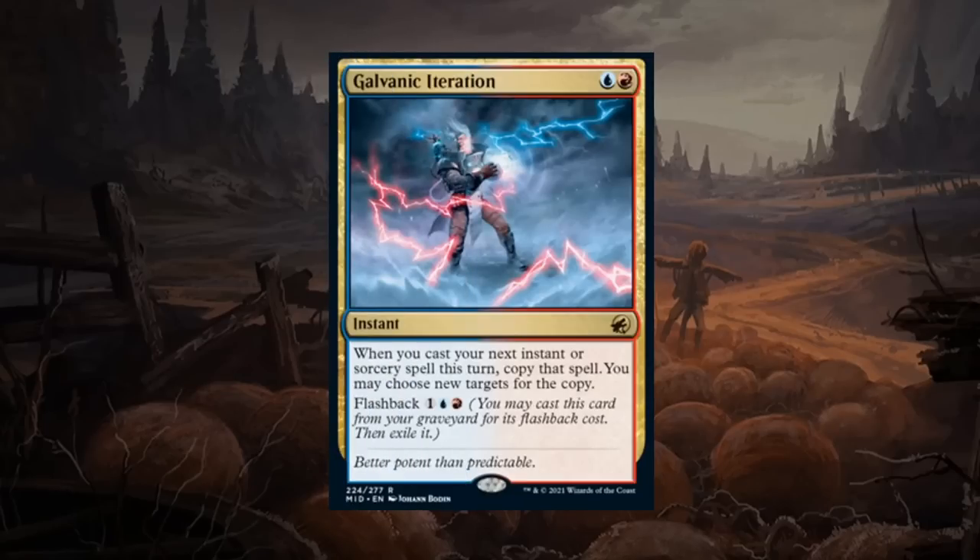Next is Galvanic Iteration — a two mana rare instant in Izzet colors. When you cast your next instant or sorcery this turn, copy that spell and you may choose new targets for the copy. This effect has appeared before, but this one has the upside of also having flashback for three mana. It can accumulate quite a bit of value, especially alongside cheaper instants and sorceries, since copying expensive spells is tricky given the additional cost. Alongside some cheap removal spells, getting to double them is quite nice. In a dedicated blue-red spells deck it could be pretty decent, but doesn't strike me as a high pick. Lands around C for Galvanic Iteration.